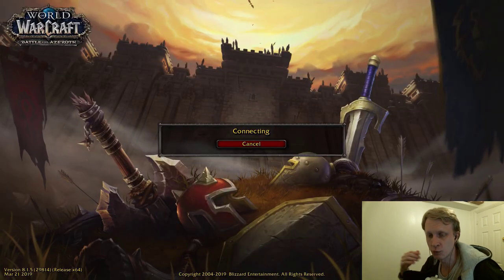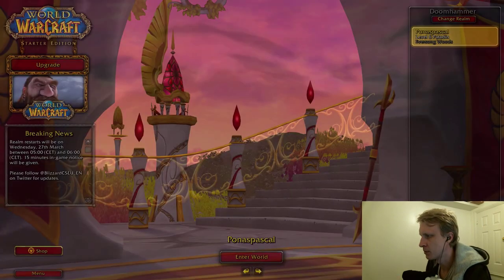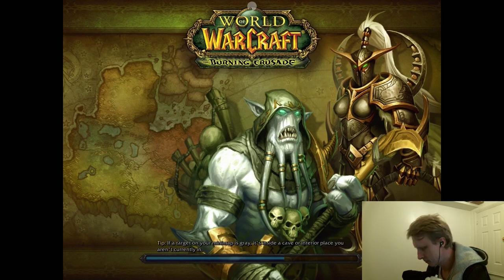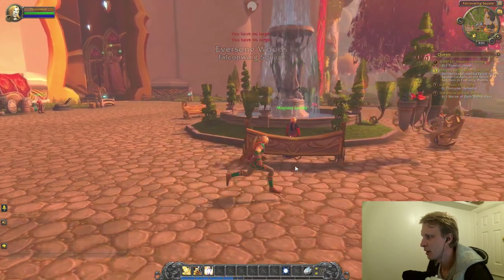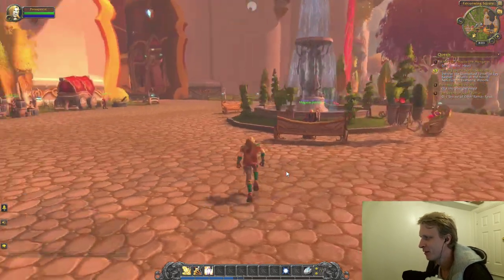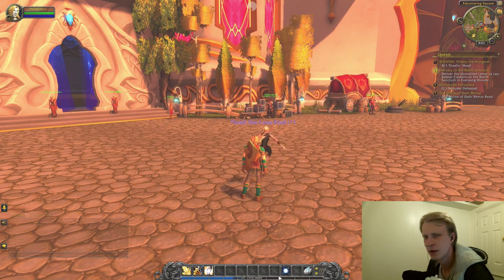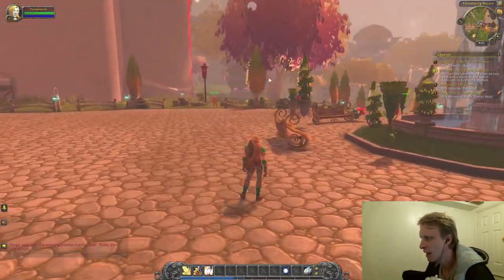But for some reason World of Warcraft is working better than before but not great. My character is loading up. Once I'm in, straight away the shading changes — I hope the camera can pick that up — it just adds this grayish overlay.